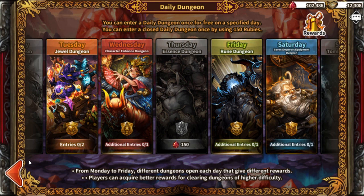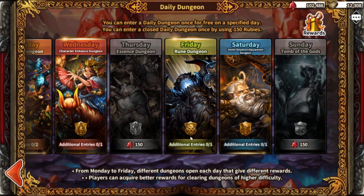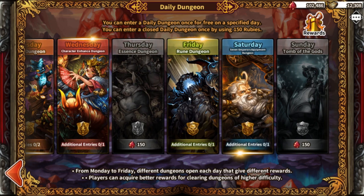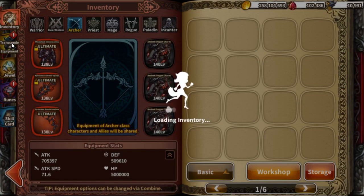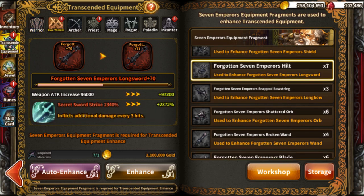As for character enhancements, getting your characters to Ultimate is probably the best thing you can do. The main characters everybody is using right now are Priest, Archer, and Enchanter — the rest aren't really necessities at the moment just because of their passives. Runes increase stats for every class, while Emperor fragments increase the special passive ability of each class — that's what the little green bar below their names represents.